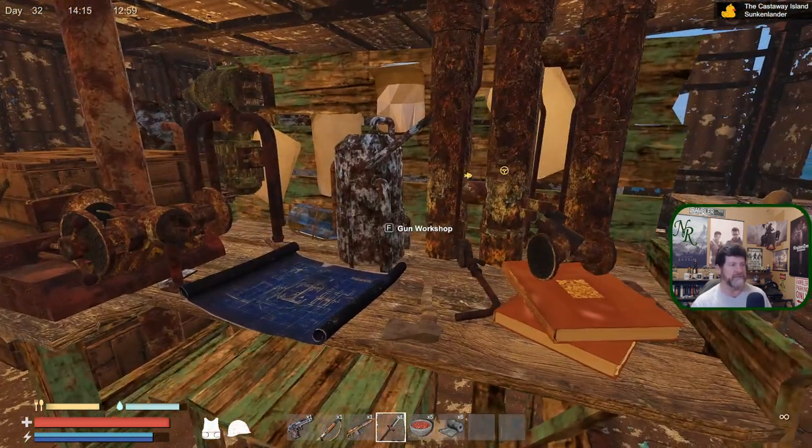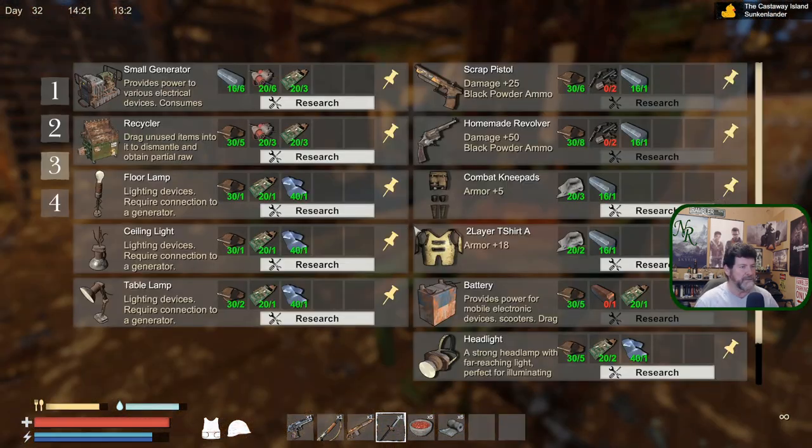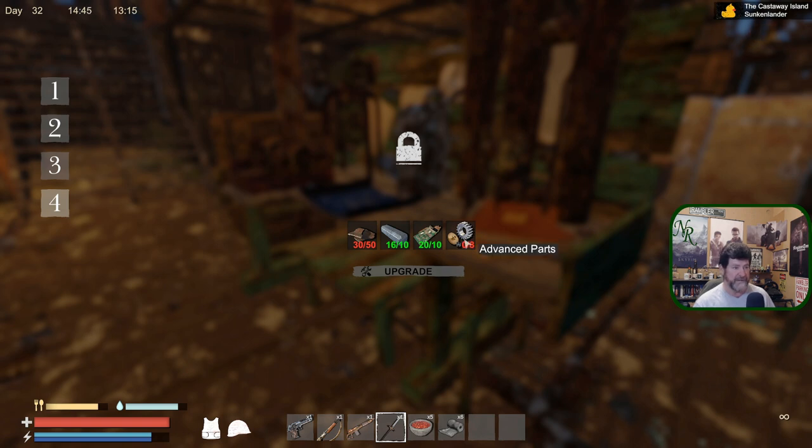We're too cramped in here. Small generator, recycler — those are biggies. Battery and headlight... there actually isn't a lot here. The table saw and the advanced furnace are all in level four. We've got the stuff to at least break our way in, but this will end what we've got. I'll be able to make any of the things, but we'll be calling upon ourselves the attacks of level four, so not worth it until we've got maybe 20 of these backed up.